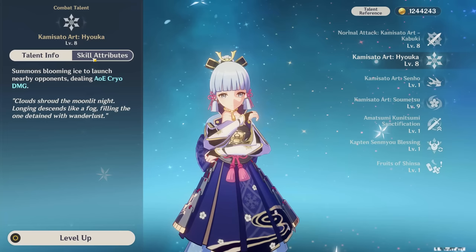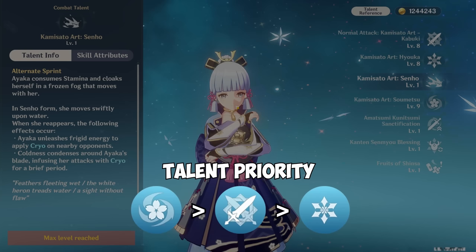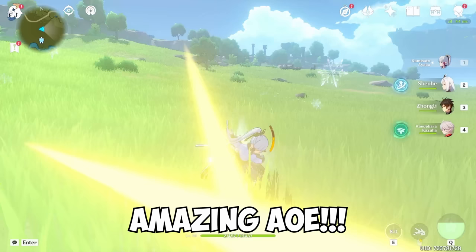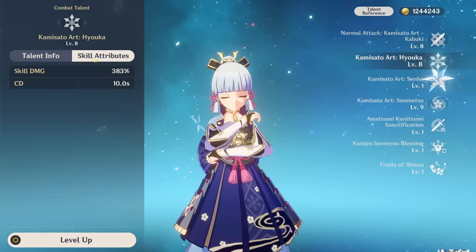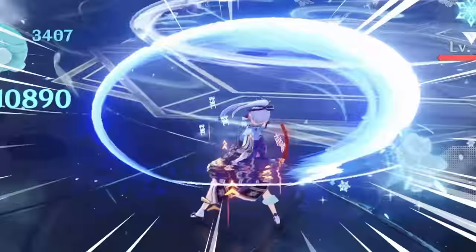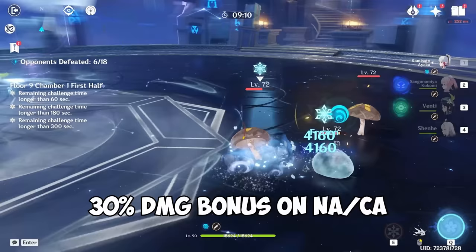It should be done on your way to triple-crown her. After leveling all skills equally to 6, you'd want to level her burst first, then her normal attacks, then her skill. Like the rest of Ayaka's kit, the elemental skill hits in an AoE fashion. It generates a good 4–5 energy particles, which is decent to cover her energy recharge requirements, but the cooldown is a bit long at 10 seconds. Activating the elemental skill will also trigger Ayaka's A1 passive, giving her a 30% damage bonus on normal and charge attacks for 6 seconds.